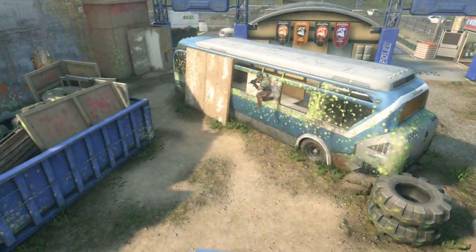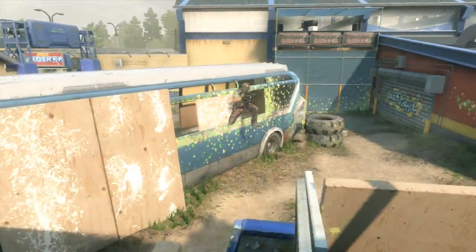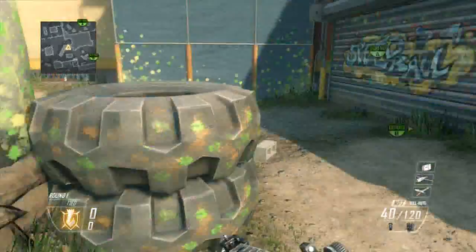What's up guys, this is ChexSype here, and I'm going to be showing you a brand new glitch on the map Rush. This is how to get onto the ledge of the bus, or the side of the bus, whatever you want to call it.